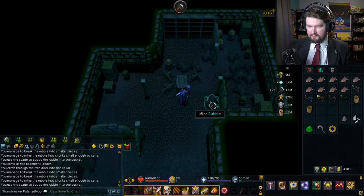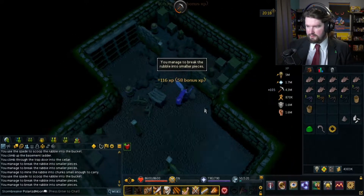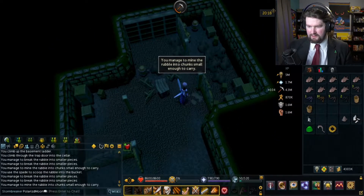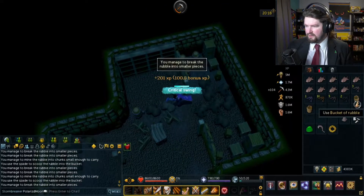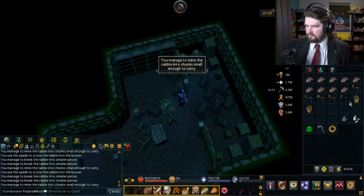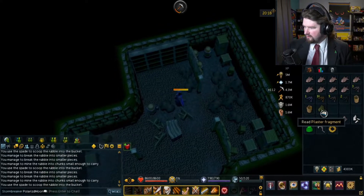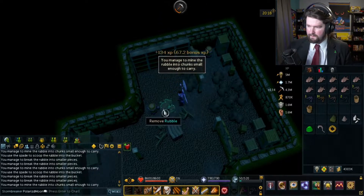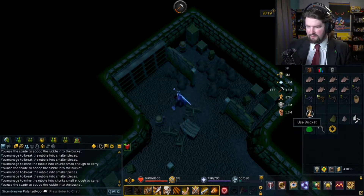Let's remove that. Managed to break it into smaller pieces. We're getting there. Did I not have to use more than one bucket? There we go. Oh, I got a plaster fragment — I should probably read things before I do them. Now I've got a second bucket.